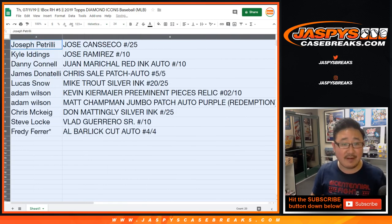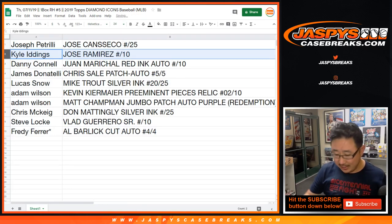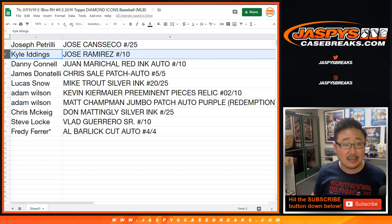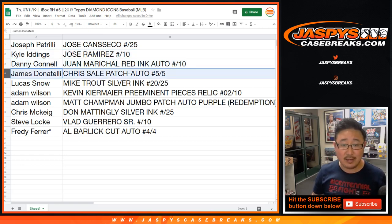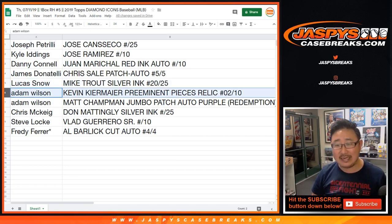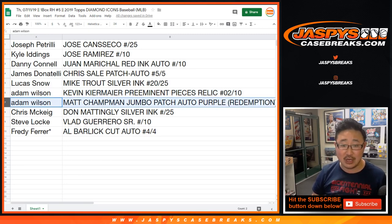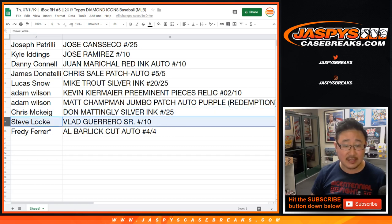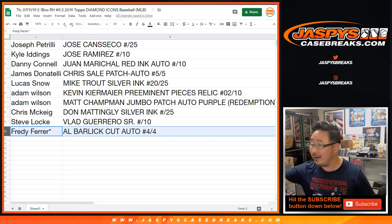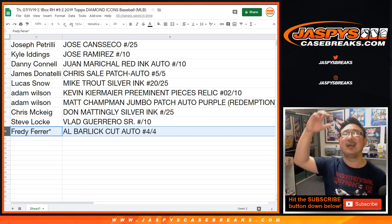Joe P, you've got the Jose Canseco to 25. Kyle, you've got the Jose Ramirez, five out of ten. Danny Connell with the Juan Marichal red ink autograph to ten. James, you've got the Chris Sale patch auto, five out of five. All aboard the Big Hit Express — Mike Trout silver ink auto 20 out of 25 goes to Lucas Snow. Adam Wilson, you've got the Kevin Chimier preeminent pieces relic, two out of ten — that was a really nice looking one. Adam, you also have the Matt Chapman jumbo patch autograph, purple parallel, redemption. Chris with the Don Mattingly silver ink auto to 25. Steve Locke with the Vlad Guerrero Senior to ten. And Freddie Last Bought Mojo with the Al Barlich cut autograph, four out of four.